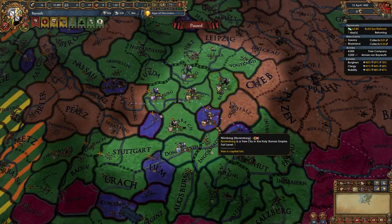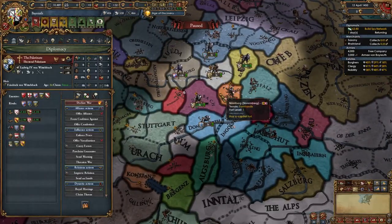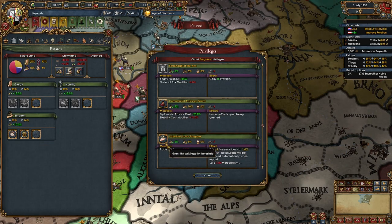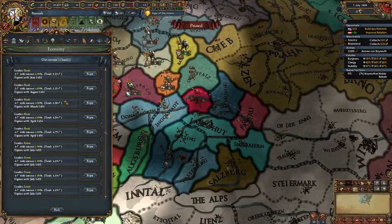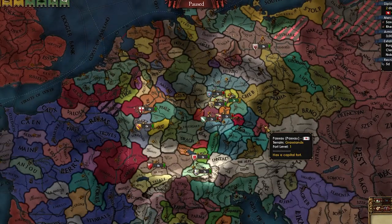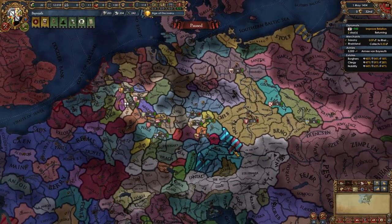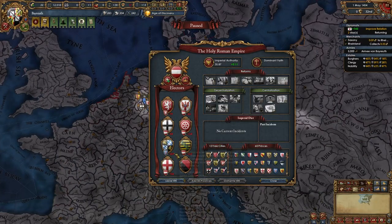I'll demand independence, pillage Ansbach, take war reps and money, make them end some alliances. Now we need to wait for truces to run out. Moving up in the world — our loans are now four ducats instead of three. I've actually allied three electors: Trier, Mainz, and Brandenburg. If I can ally one more and become a bit more powerful, we could actually become the emperor.